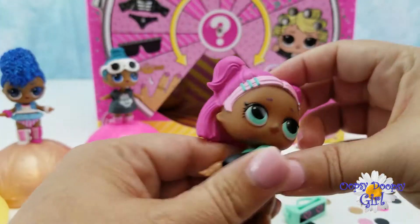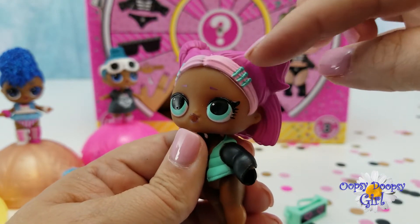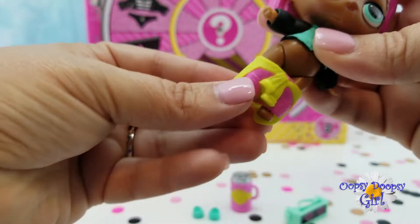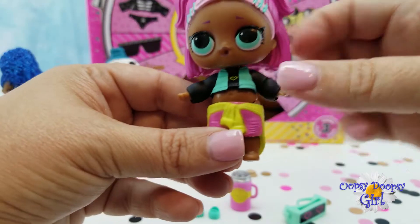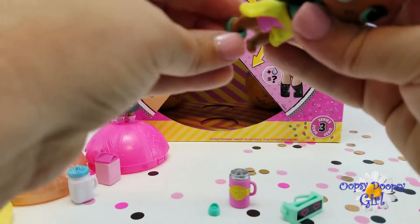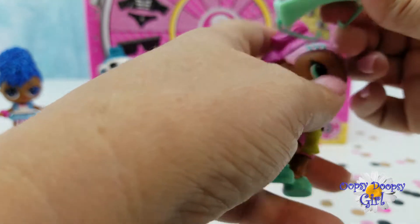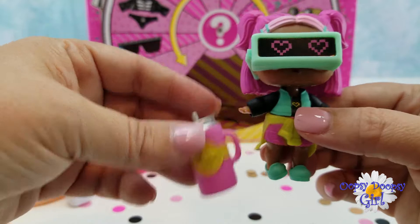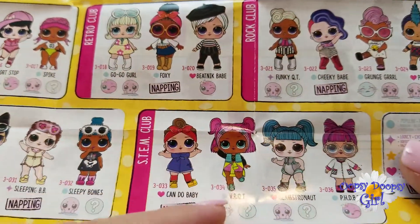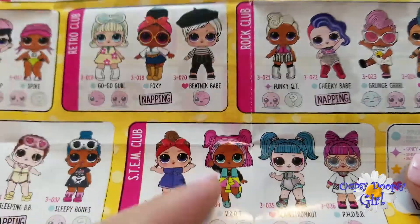I'm going to get her dressed. I love her hair — it's like two colors of pink, light and dark. And then she has the little mint green barrettes that match her shoes and her outfit. She has these cute little shorts with the yellow shirt tied around it, and then her teal vest and black shirt. Really colorful. Let's put her little loafers on. And this is the biggest clue to who we opened up today — her virtual reality glasses. There she is, and here is her little bottle. So did you guys guess it was VR Cutie? VR Cutie is part of the STEM club and she is Wave 1, the first wave in series three.